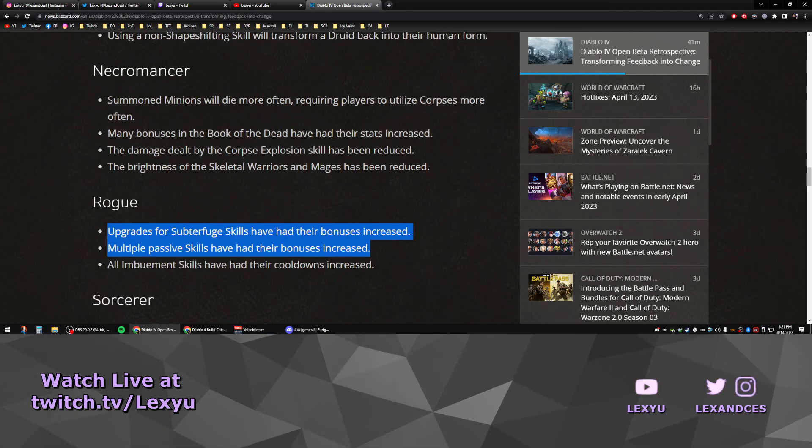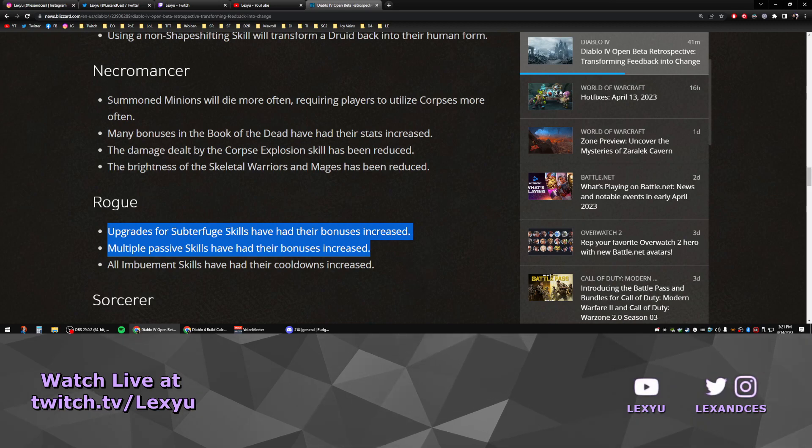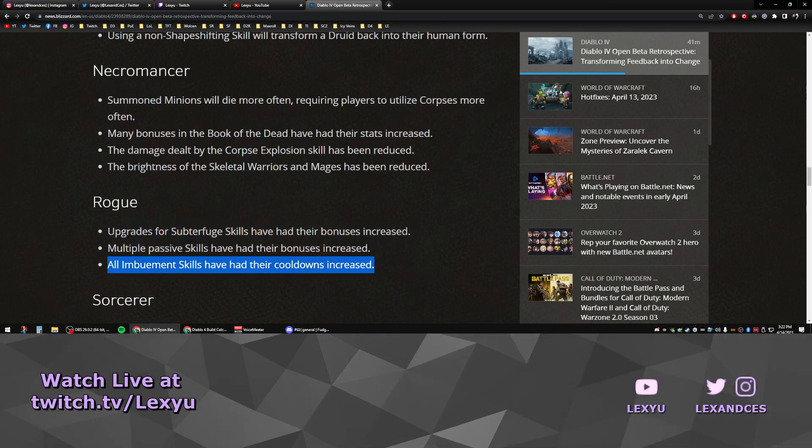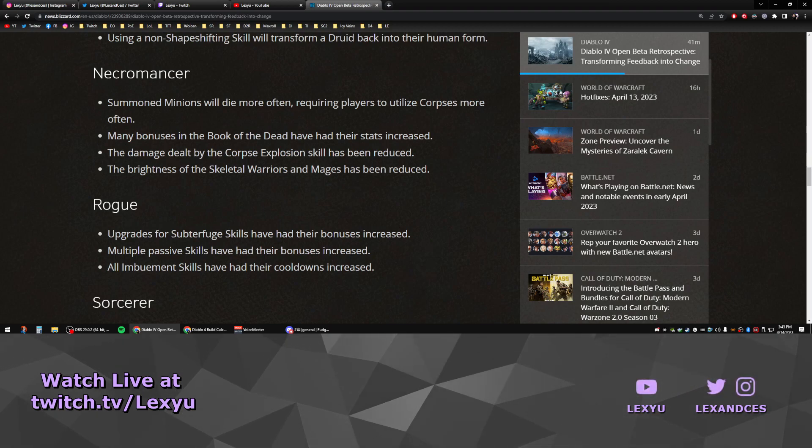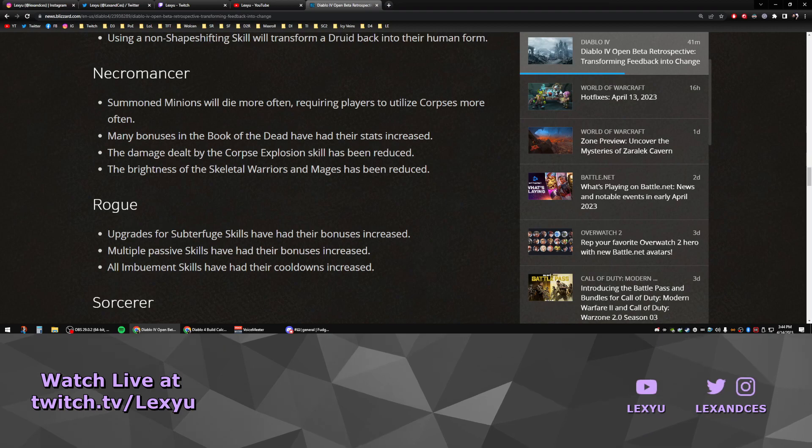Rogue has some buffs with increased bonuses to Subterfuge and passive skills, and then a nerf to all Imbuement skills, increasing their cooldowns. Imbuement skills were really powerful with every build pretty much utilizing them, so these changes might give us some other options — and it's always good to have more build flexibility. It doesn't seem like Rogue was touched too much and it remains a strong class. They didn't touch my favorite skill, Twisting Blades, so I'm excited to play that on release.